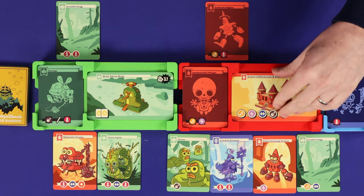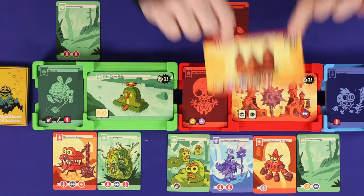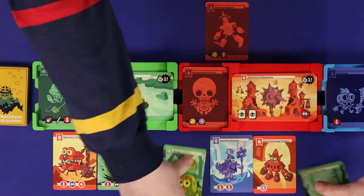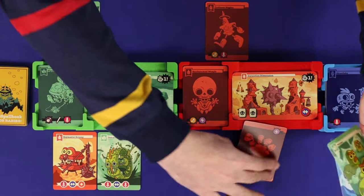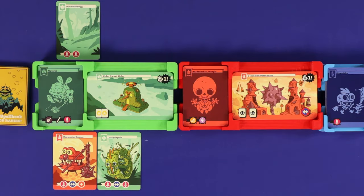Anytime a realm is scored, the player who wins it takes the top card from the deck to count their points. Then all minion and skeleton cards currently in that realm are discarded to the burn pile — they are out of the game for good.